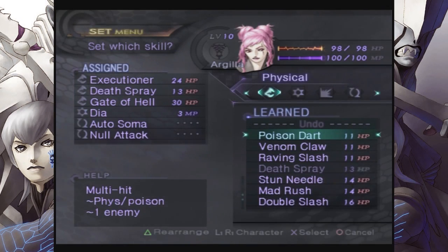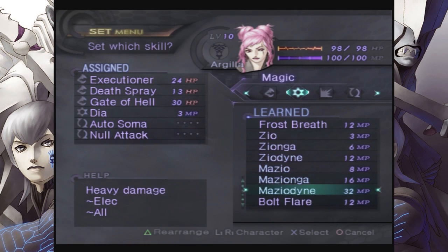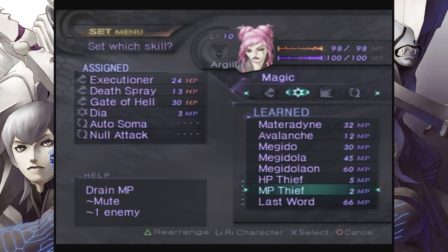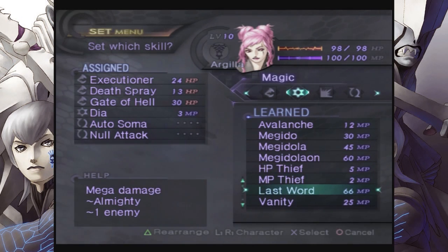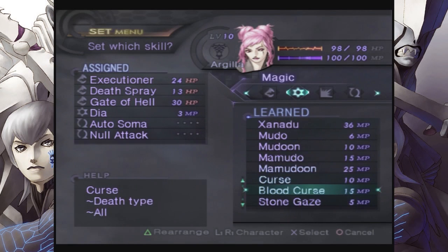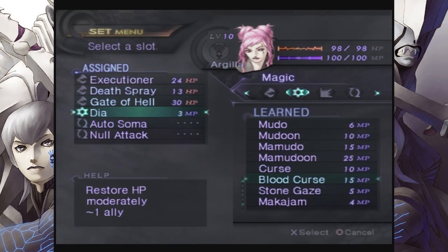So I think instead I'll give Argeela something else — we'll give her some magic. We haven't seen a lot of magic yet. Flame Breath, Frost Breath, Death, Bolt Flare, Shockwave, Avalanche, Megiddo — yes, there we go. Interesting that MP Thief is considered to be a mute-type skill. Very interesting. Last Word... Let's try this out. And then there's Zanadu. So many spells to try out. Curse, Death Type, All — alright, I guess that might be what I'm looking for, so we'll give that a shot.